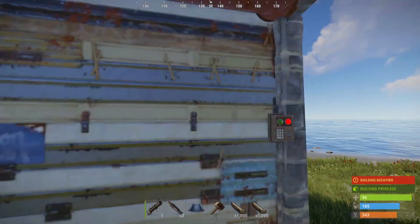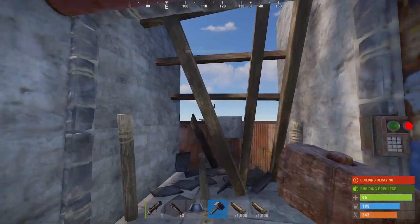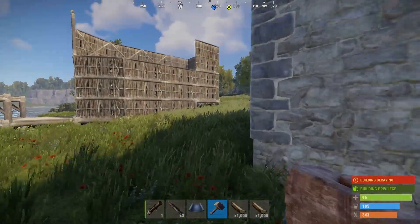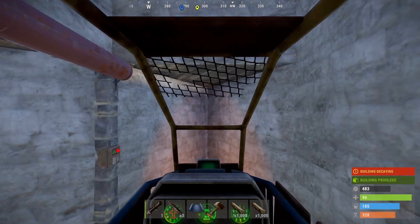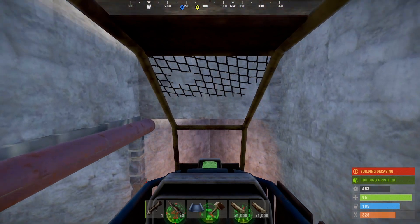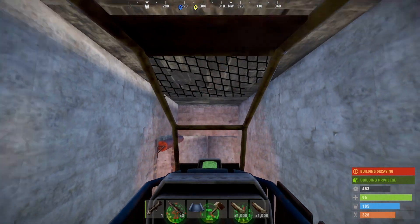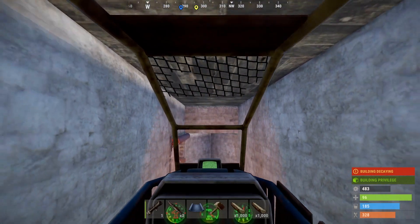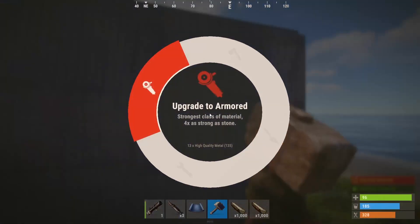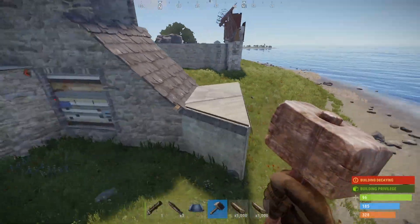When you're ready to resume terrorizing the skies, all you need to do is break the square frame and you're good to go. You'll never have a problem pulling out with this base and can even use the smart switch to automatically close the garage door when you leave. If you're nervous about nakeds with jackhammers trying to take a look at your helicopter, just upgrade these triangles to armored and you'll have nothing to worry about.